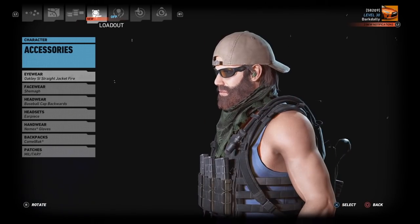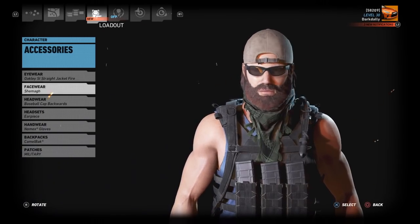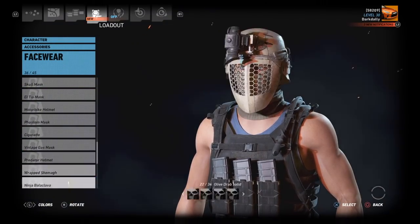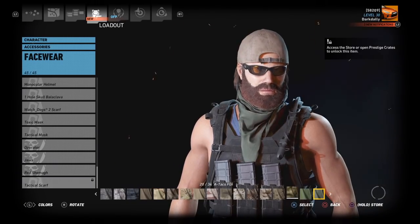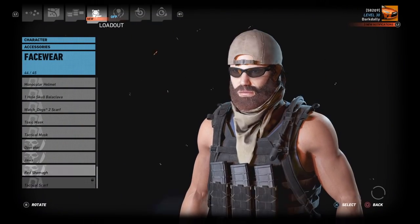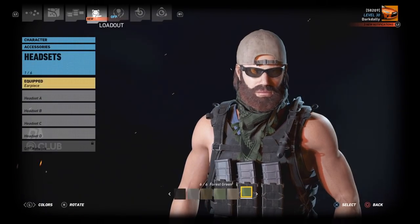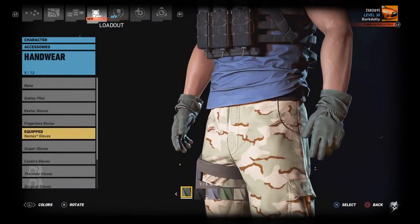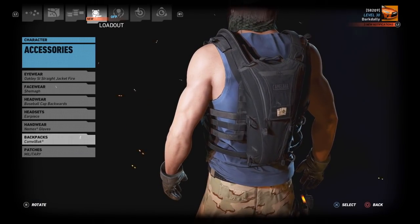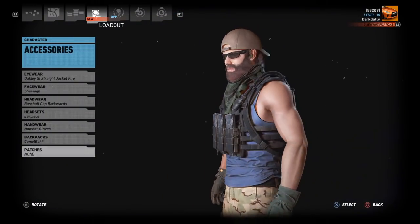For accessories, Mr. Dusty uses Oakley Straight Jacket Fire sunglasses — chosen to most closely match the pictures. He also mentioned a tactical scarf in khaki tan, but I don't have that even though I've unlocked everything from the battle crates, so I went with the alternative: chamog in green. Headwear is a baseball cap backwards in khaki tan. Headsets: just an earpiece in forest green. Nomex gloves in neutral, and a Camelback in black.